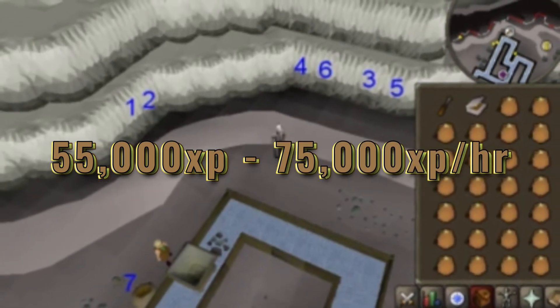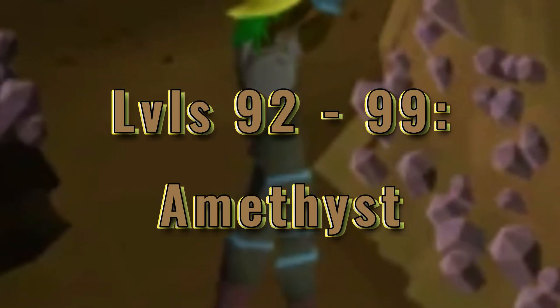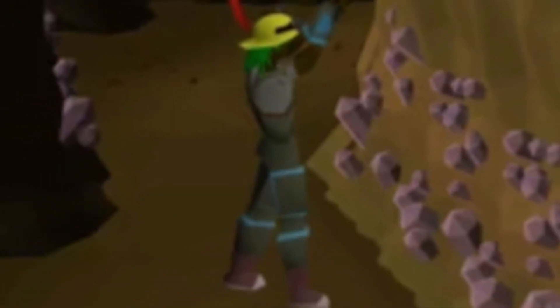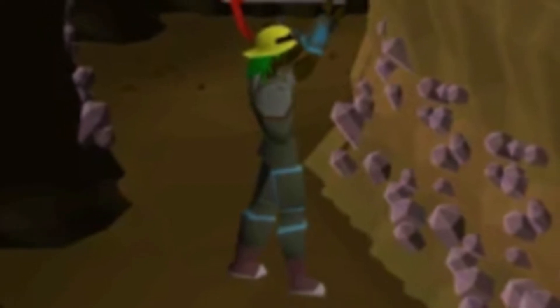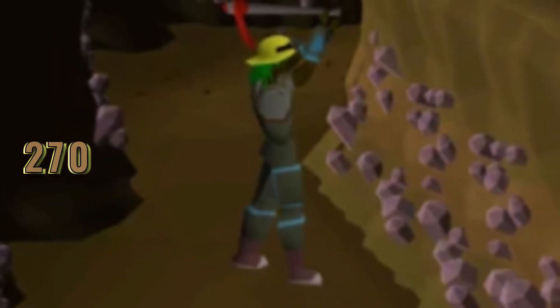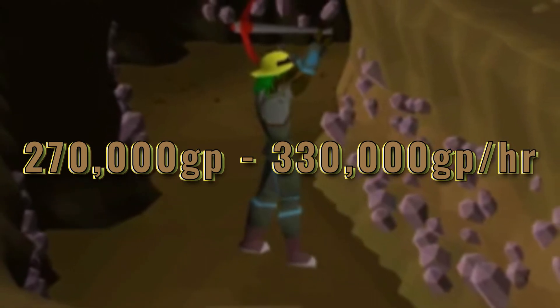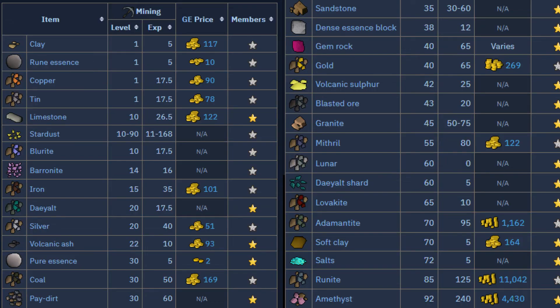Levels 92 to 99: amethyst. This is a low-effort method but the experience rates are really slow. The only reason people might do this is because it provides around 270,000 to 330,000 profit per hour. Here's a chart of everything you can mine, at what level, and how much XP they grant.